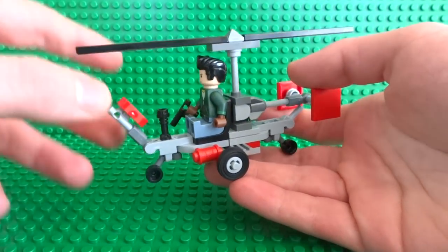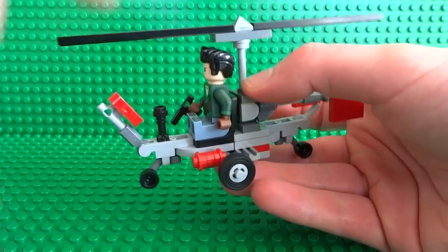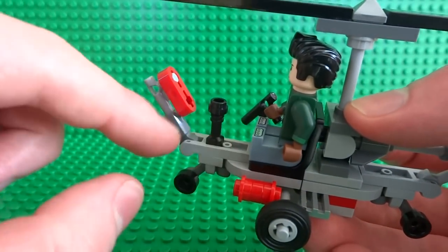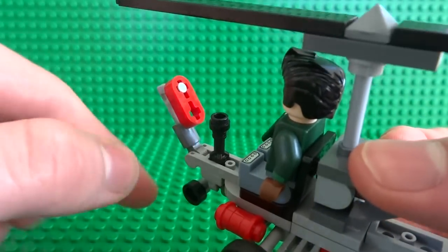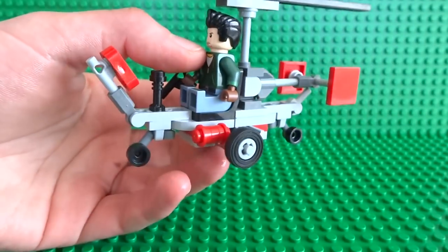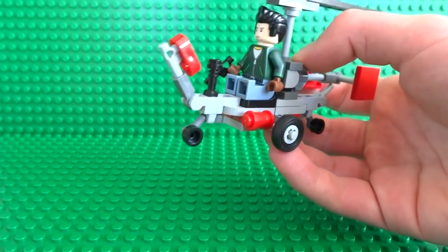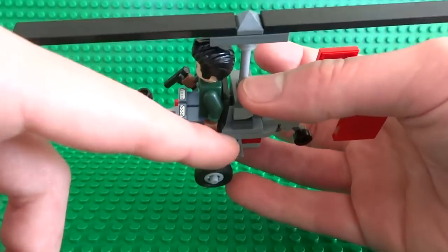Here is my version of the Far Cry 4 auto gyro, and it's pretty close to minifigure scale — maybe a little bit bigger, but a minifigure can still sit nice and comfortably. You can see the main character of Far Cry 4, AJ, is currently piloting it. There's a little control stick for piloting the gyrocopter in the game, a little display showing the dials you'd see from the first-person view when flying in Far Cry 4, and a couple of fuel tanks on the side near the main wheels, plus a couple of smaller wheels at the front and back.